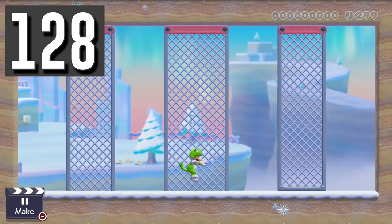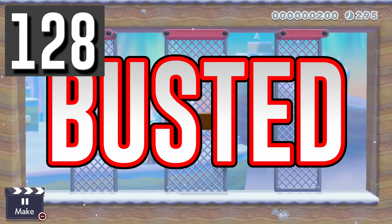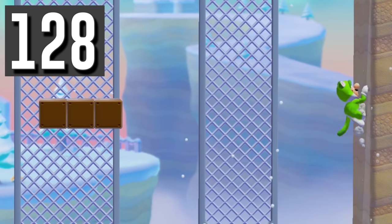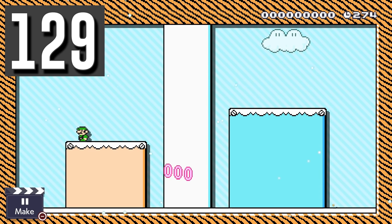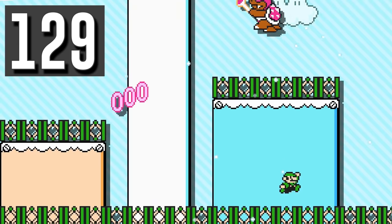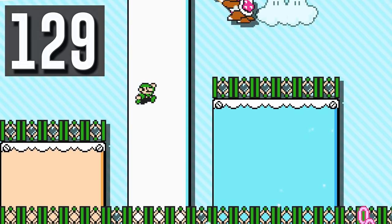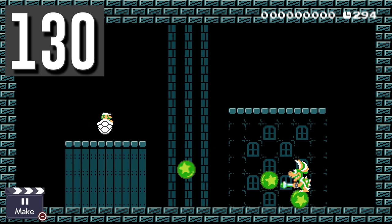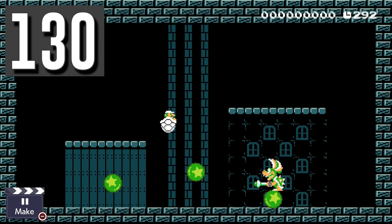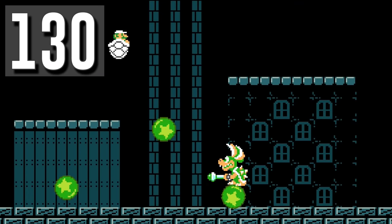Myth: Luigi can't move through hidden blocks. Busted. Luigi can climb through with a catsuit without triggering them. Myth: Roy can dig into any surface. Busted. Sideways trampolines are great because Luigi can walk on them and Roy can't dig. Myth: You can destroy Lemmy's orbs by ground pounding in a dry bone shell. Busted. Luigi will just bounce off of them when he tries.